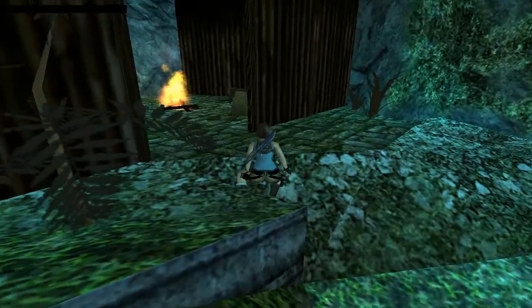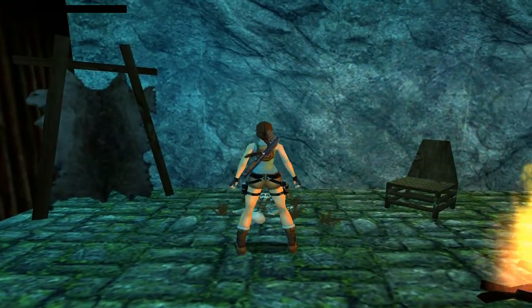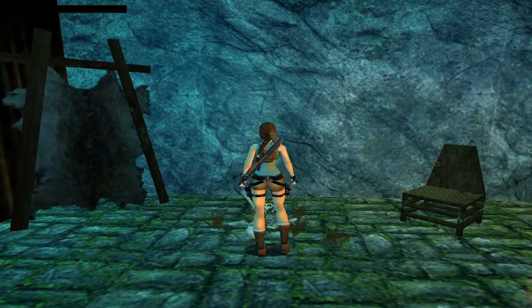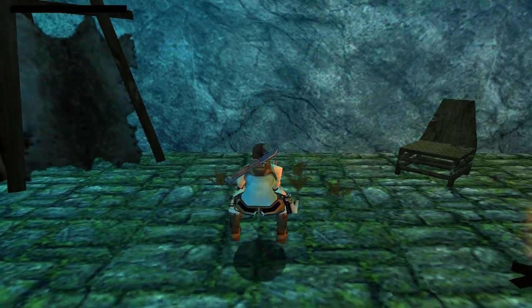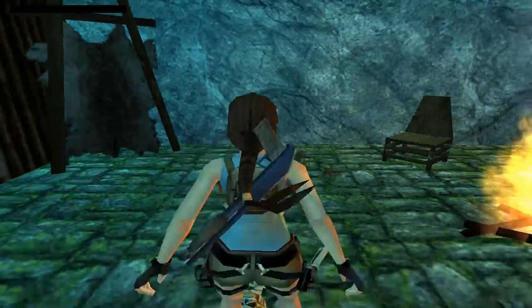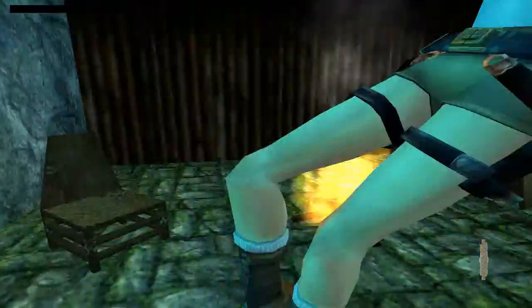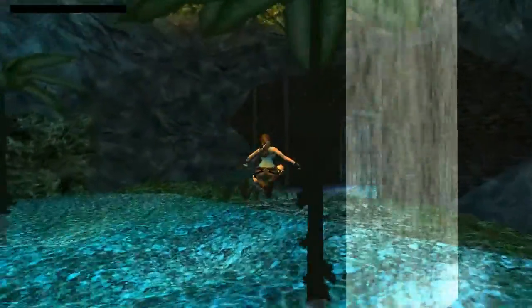So in this second hut, these spikes are now gone and we can move the skeleton out of the way. He was sat on a cog. So now we've got another cog — there's nothing more to do in here, so we can just leave the area.